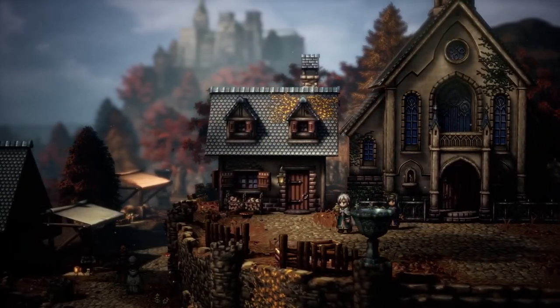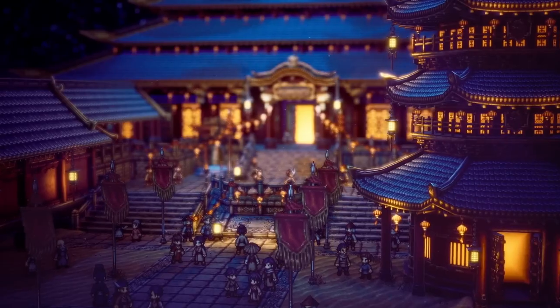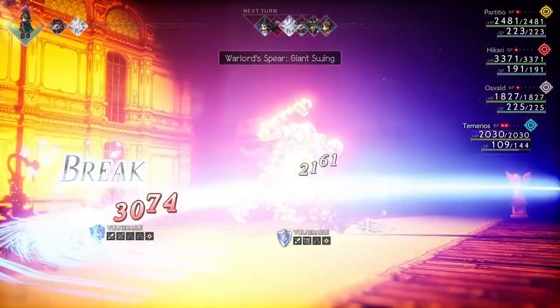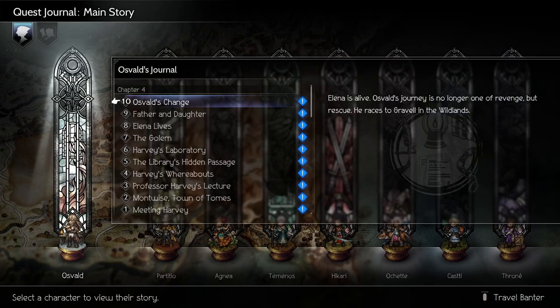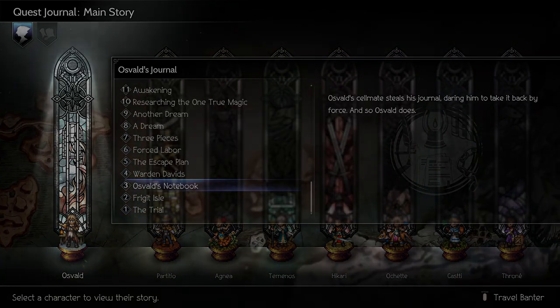The game allows you to rewatch cutscenes from previous chapters. If you are anything like me, you can easily get sidetracked in games like this — traveling from one part of a story to the next, then coming across a path you haven't seen before, only to be led to a cave system. Next thing you know, it's hours or even days later until you remember you were doing a story quest. If you open up the journal and go to a character you want to refresh on, you can read a recap of their chapters or even rewatch their cutscenes entirely.